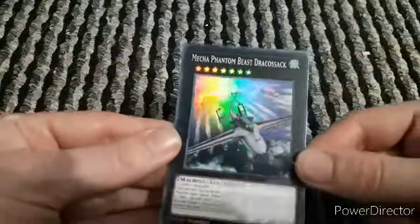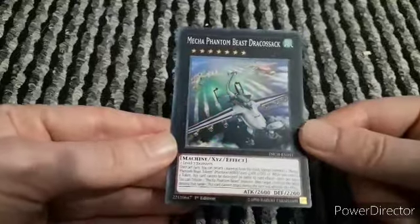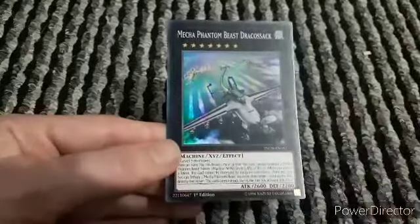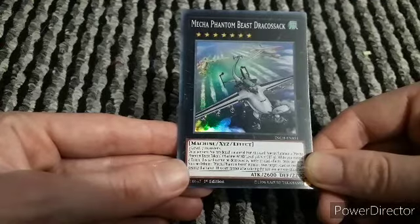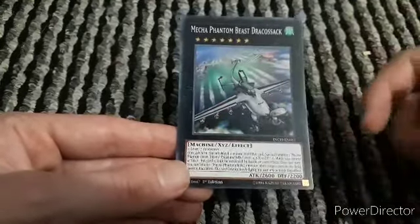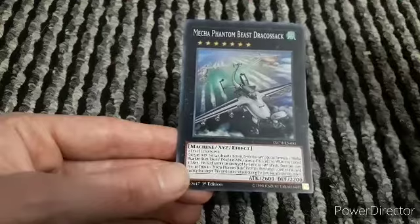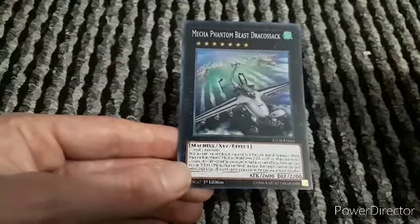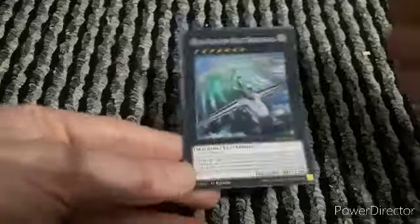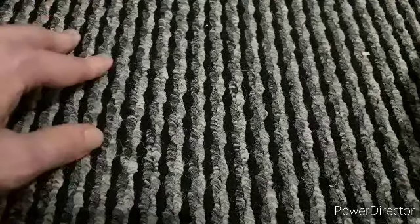Now we have the XYZ monster - Mecha Phantom Beast Dracossack. This needs two level sevens, which is why I have two copies of Carl Griffin. Once per turn, you can detach one material from this card to special summon two Mecha Phantom Beast tokens. While you control a token, this card cannot be destroyed by battle or card effects. Once per turn, you tribute one Mecha Phantom Beast monster then target one card on the field - destroy that target, but you cannot attack during the turn you activate this effect. I can definitely see people constantly using the token summoning effect rather than the destruction effect.